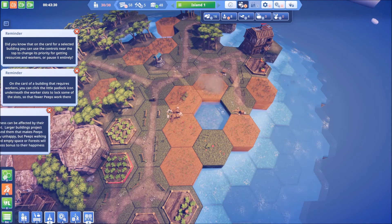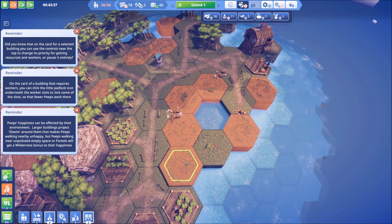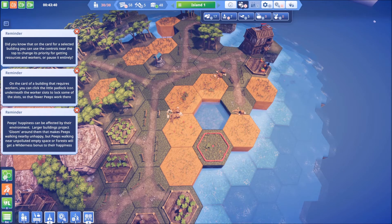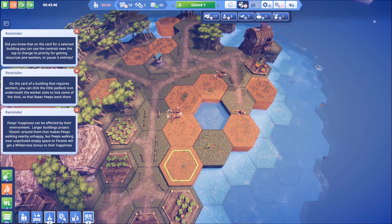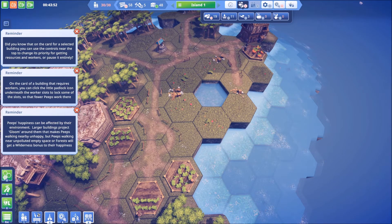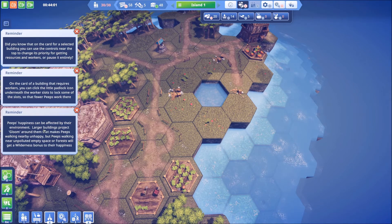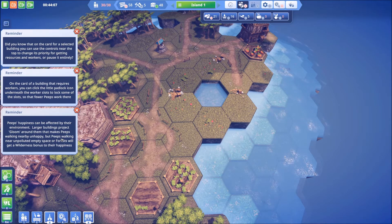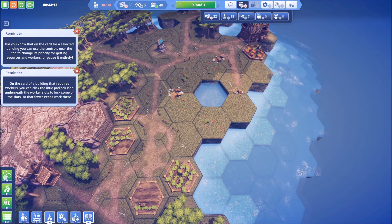This is going to give me access to that. We're basically giving up one tile to get another one - but I kind of like it. Happiness can be affected by the environment - larger buildings project gloom, okay that's certainly not something we like. But peeps like walking near unpolluted empty space, and forests. So empty space and forests are good for happiness.